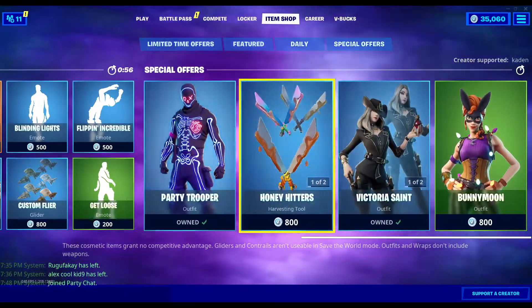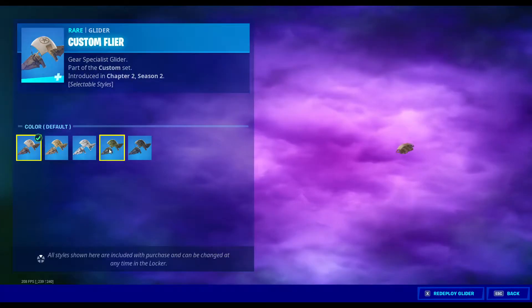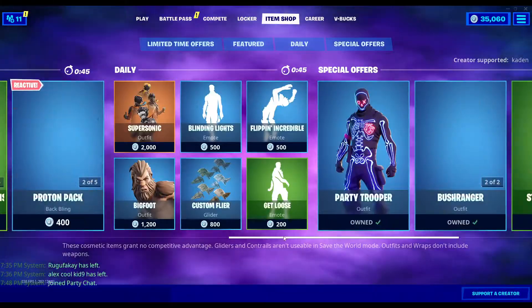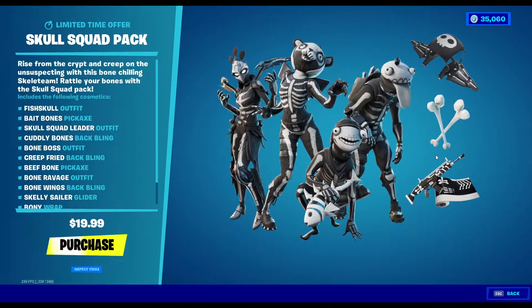This stuff may stay, but I'm definitely not expecting it to. Blind lights should leave, but I'm not sure. Custom flyer should go — everything else should go, even though this is a really nice flyer and it's really rare. Everything else in this pack should go. The final reckoning really should go, and this will stay of course.